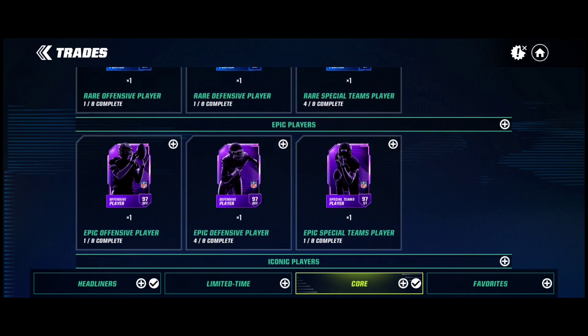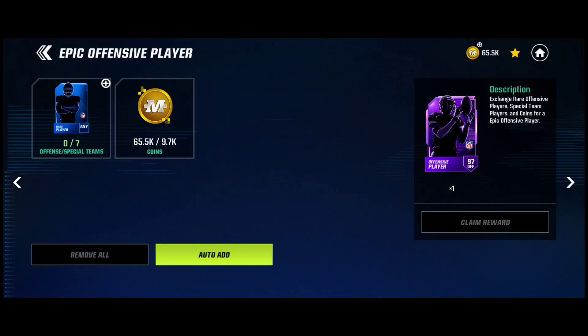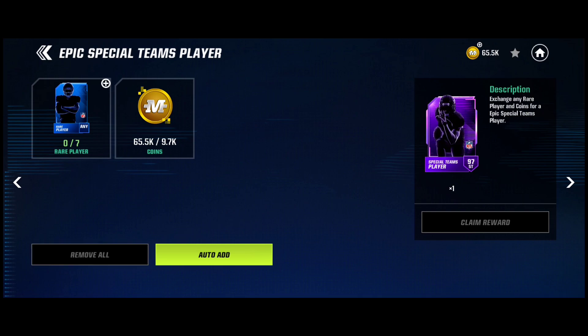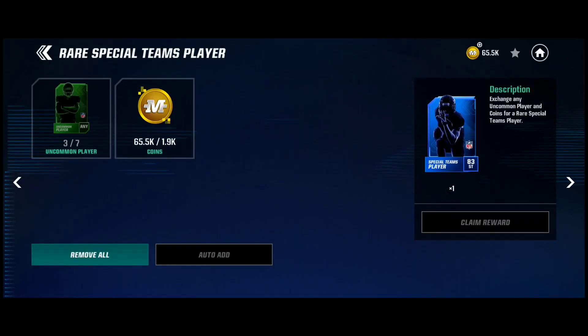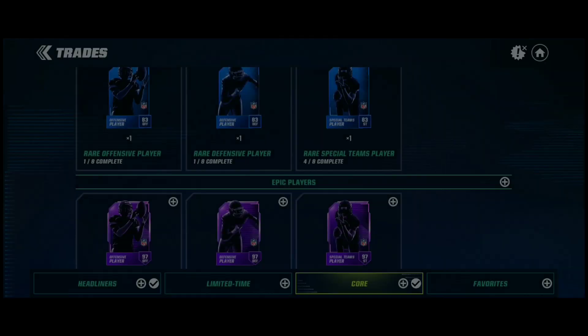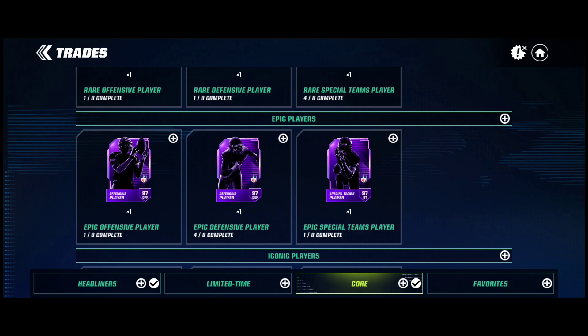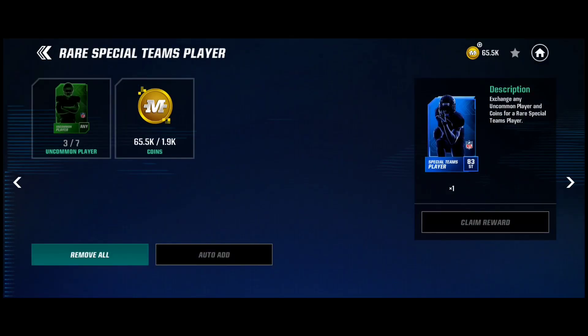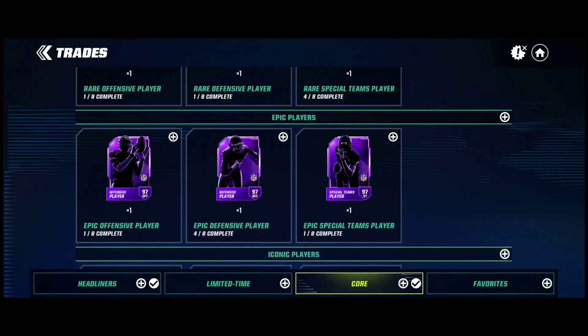You can then go ahead to your epic players and trade them in for offensive, defensive, and special team. Now, that's just if you want epic players. This one trade — your rare special team player trade — will help you get offensive, defensive, and special team players. Because you can just put in any uncommons and get the special team player that you can take and put into any of the epic trades.